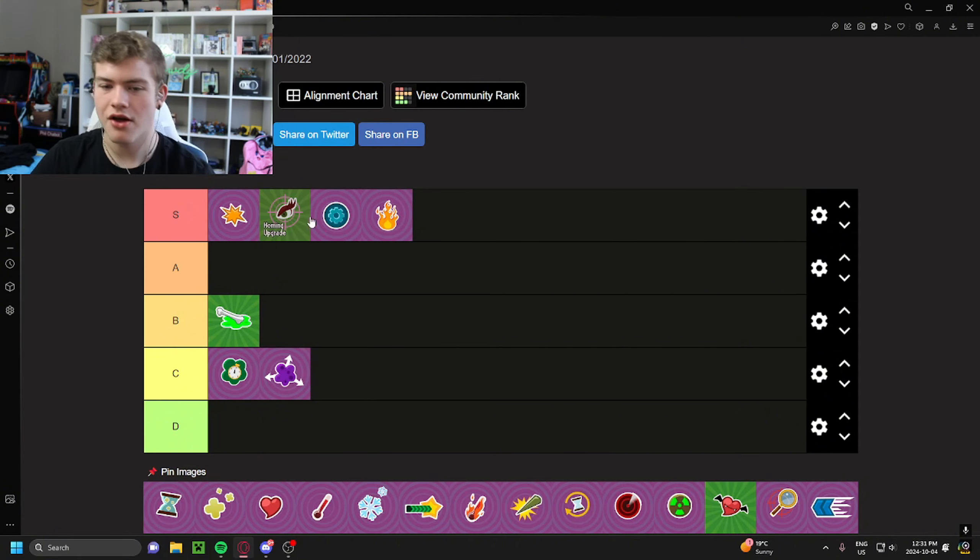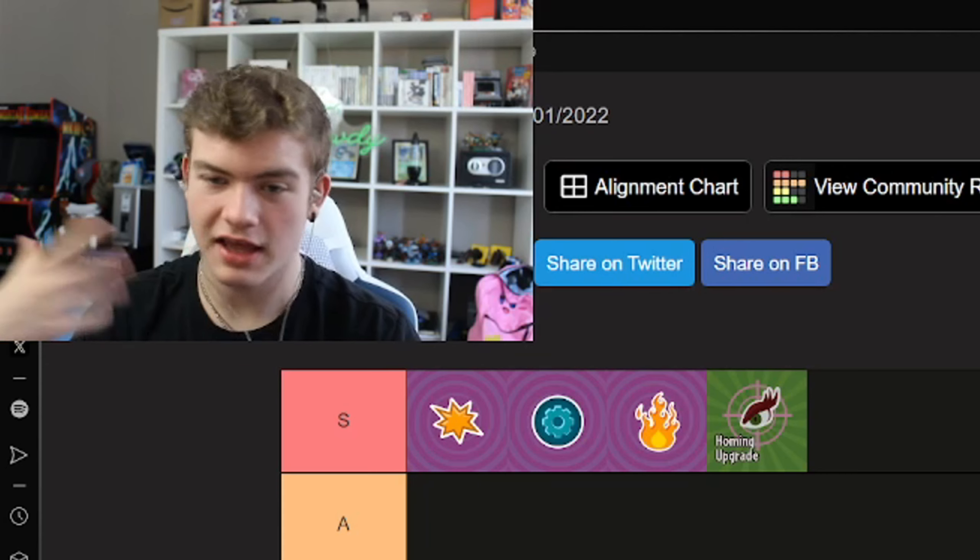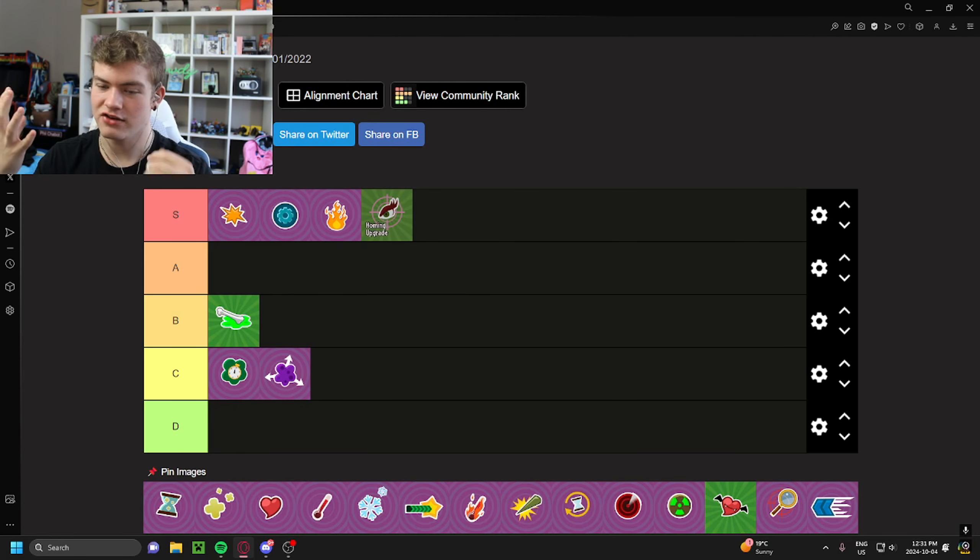The fire upgrade is another S tier upgrade. I don't think I can put it above the ammo upgrade, but I think I can put it above the homing upgrade, because every single fire character in the game is kind of better than Rose. Barbecue Corn is better than any Rose in the game. Fire is already such a broken mechanic — you hit someone once, you get that initial damage, and then it just keeps ticking and ticking. So it takes an already broken mechanic and gives it even more damage. If you have a character that's a fire character, there's no reason not to use this upgrade. You have to be using this on a fire character. Easy S tier.